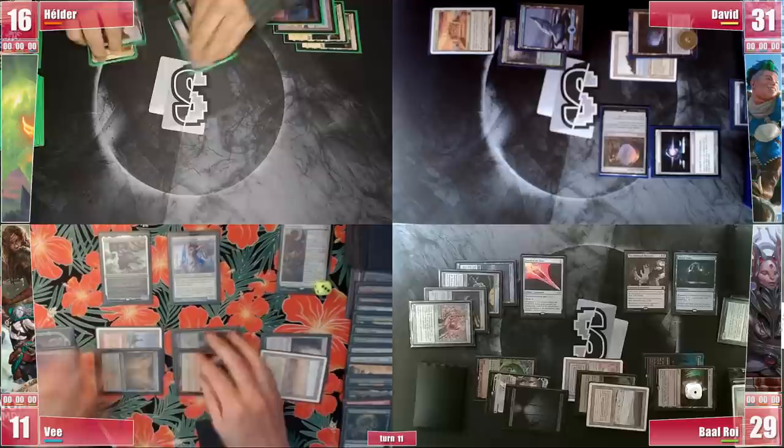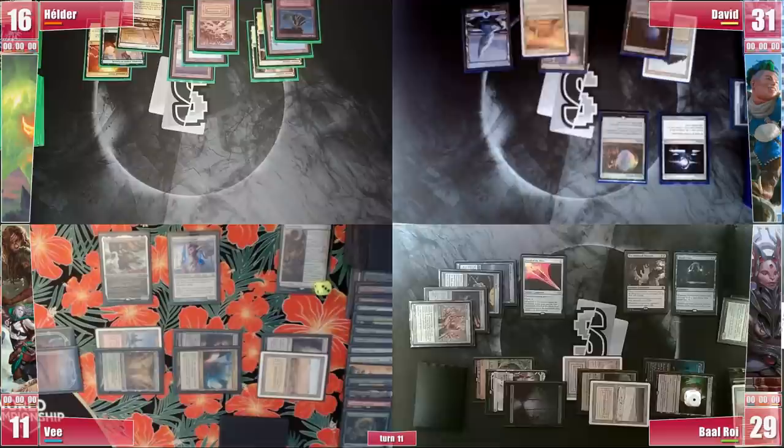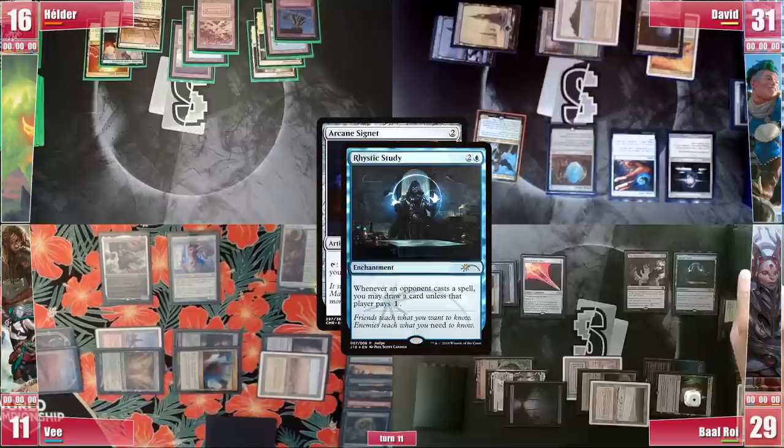Elder calls out for a Lightning Bolt from the top but it is not, although it serves a similar purpose. He plays a Marsh Flats and passes fully untapped. David finally finds some lands. He plays a Snow-Covered Forest and recasts Kinnan Bonder Prodigy. Baal actually misses his Rhystic trigger as they joke around. David follows it with an Arcane Signet, but this time Baal remembers and draws, before David passes with quite some interaction.